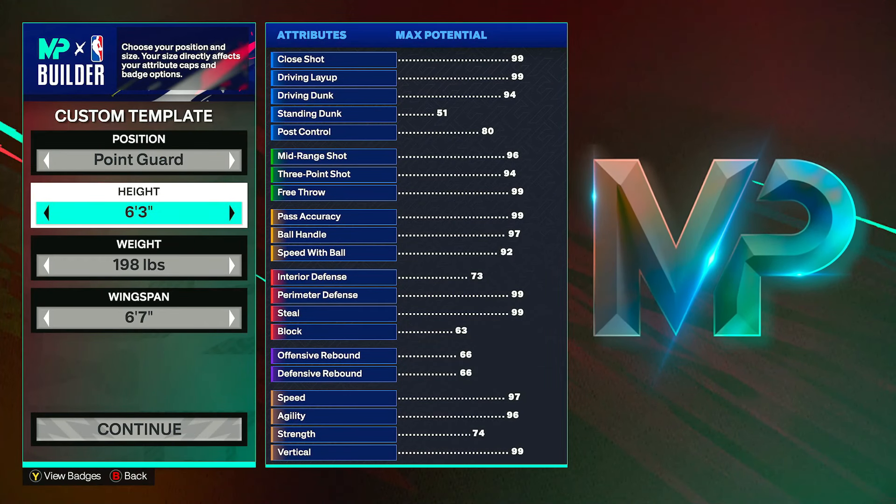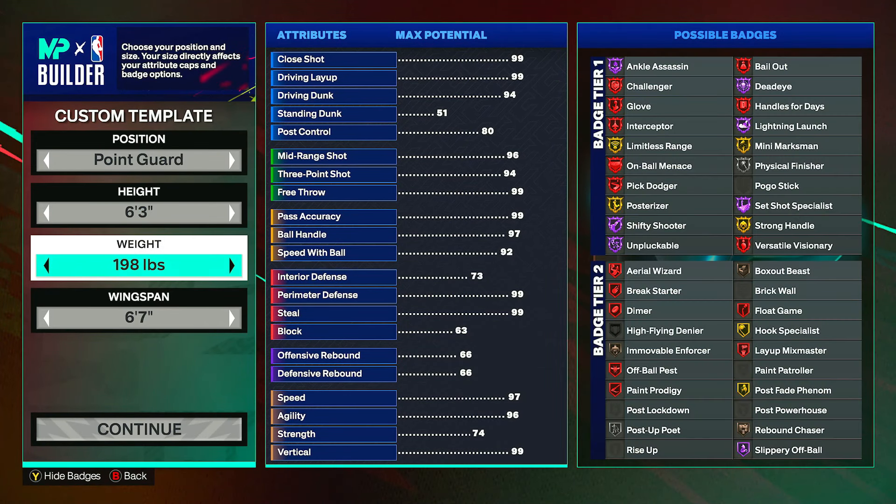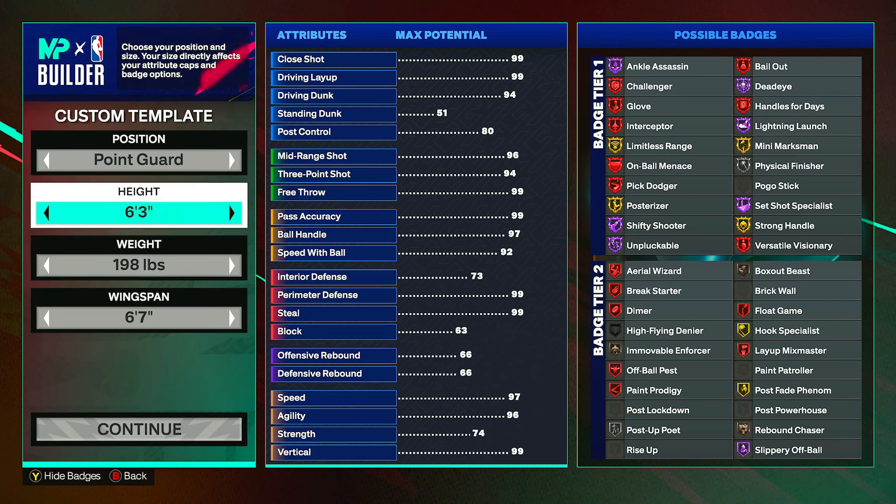What's up YouTube, welcome back to another video on my channel Scotrix. Today we're back on NBA 2K25 for another build guide video. I'm going to be showing you how to build the best shooting lockdown build in NBA 2K25. This build has super good shooting and defense, but it also has solid finishing, playmaking, physicals, and rebounding — so it's a very good all-around build.